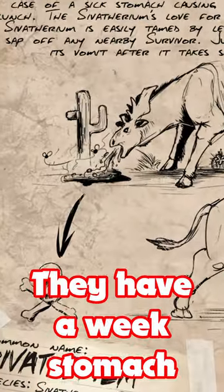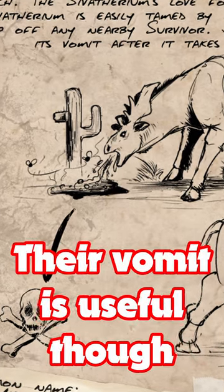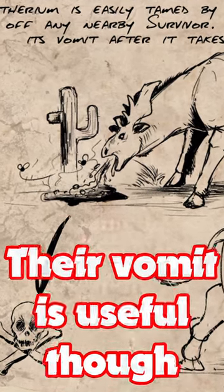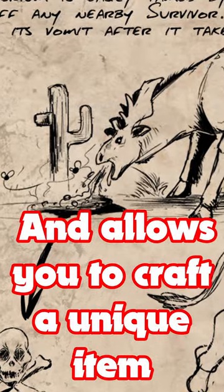They have a weak stomach and love cactus sap, which is the way to go when taming them. But you might also find their vomit useful, being a substitute for spoiled meat and allowing you to craft a spray that keeps creatures away.